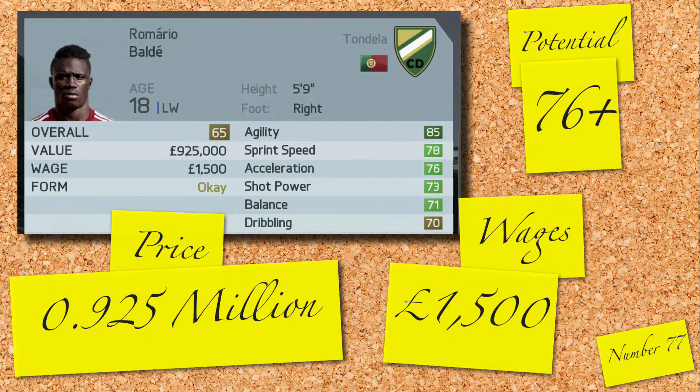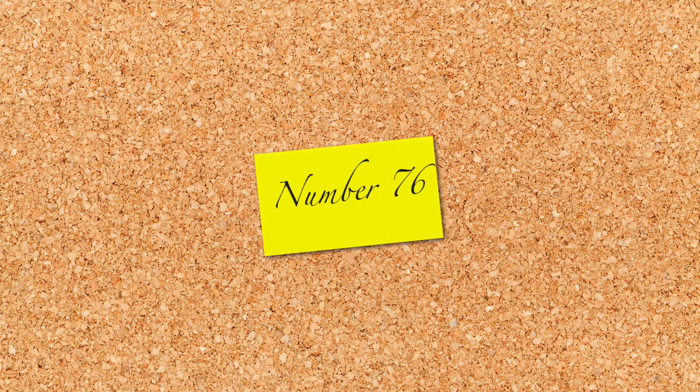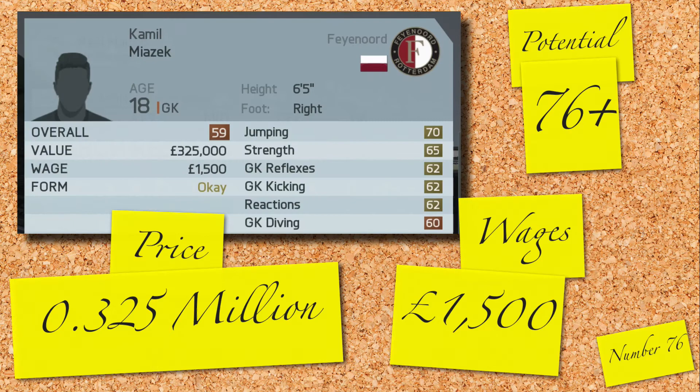A Polish keeper at 76 from Viennord — Kamil Maiazek. Still fairly young and needs to be raised up from his 59 rating. It will cost you 0.325 million and 1,500 a week, but you will eventually have a keeper at a rating of 76 in seasons to come.